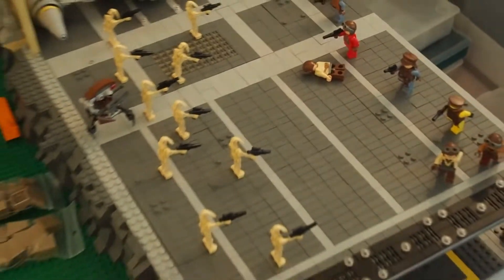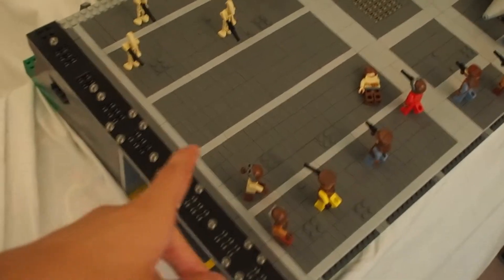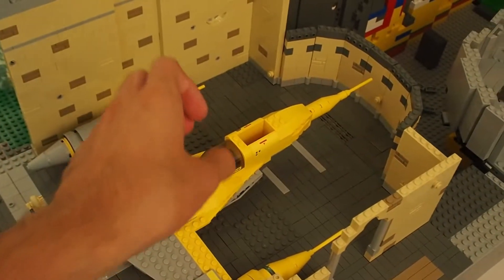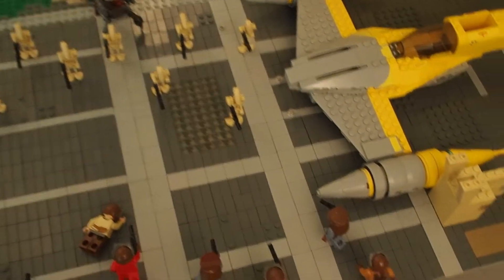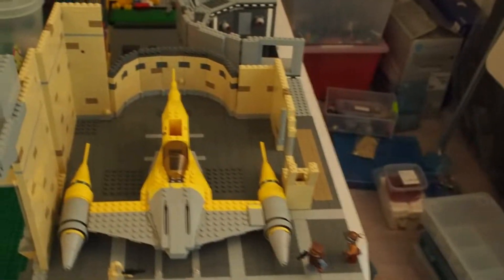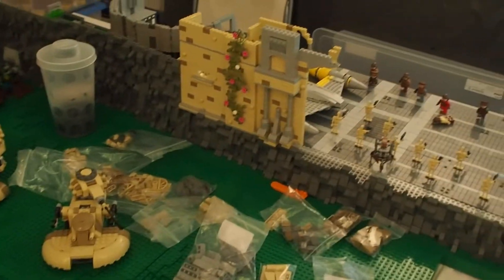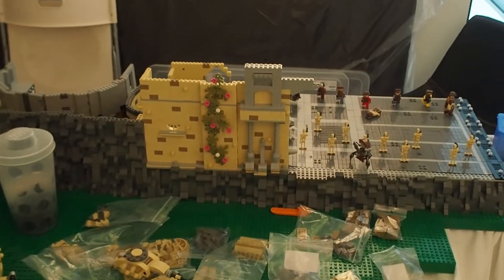We made this whole hangar area and tiled it off. We also made this Naboo Starfighter Bay — this isn't finished yet, the inside isn't really finished, but the flooring is. Furthermore, we built the walls already a little bit, and on the front we did a lot of work and built this beautiful thing already.